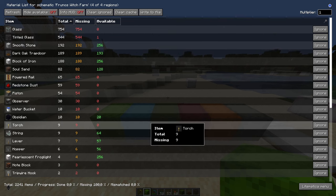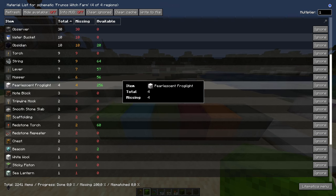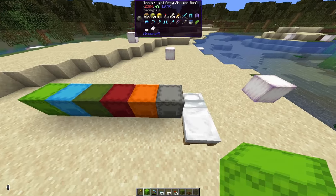Here are the materials — you can pause the video and have a look. You will need more pearlescent frog lights or other light sources because we need to light up this area. In the world download you can check the assortment of blocks I used.